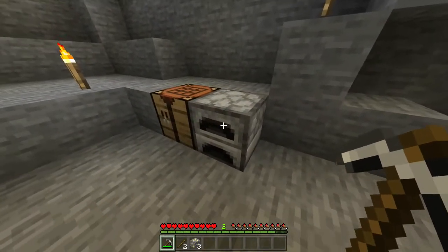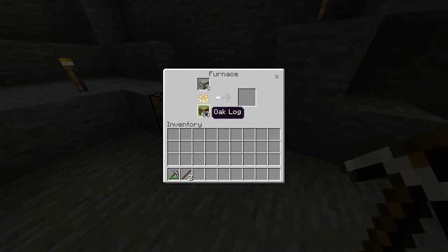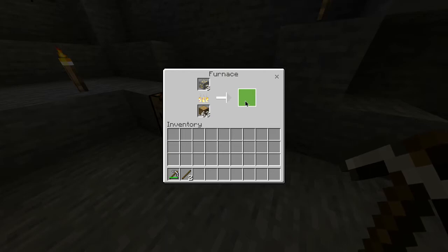You then want to head over to your furnace and open it up, then place the gold ore in the top slot. You can have any type of fuel source here — I'm just using some logs — and you pretty much want to wait for this to smelt.